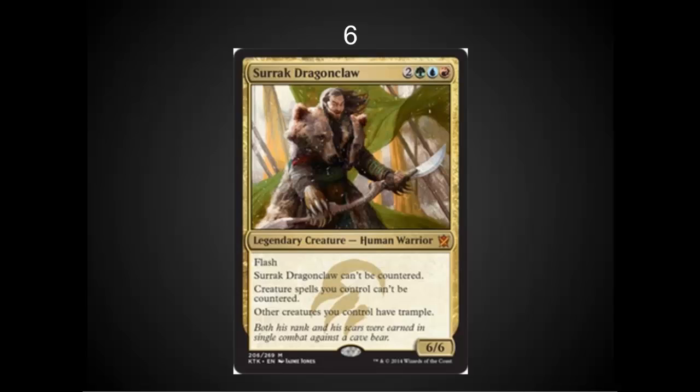In the number six spot, I've got somebody who I wish was number one. It's a 6/6 flash, can't be countered, and gives your creatures trample. Incredible, but we don't see a lot of control currently — counterspells have really been reined in recently in Standard. If this was a few sets back where you saw a lot more Mana Leaks, I could see this being a very powerful card. I'm definitely picking up a foil copy to play in EDH. It's going to be a great EDH card — I look forward to crushing some blue decks with it.